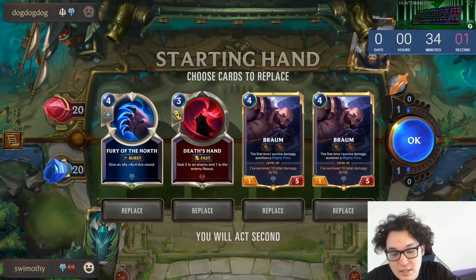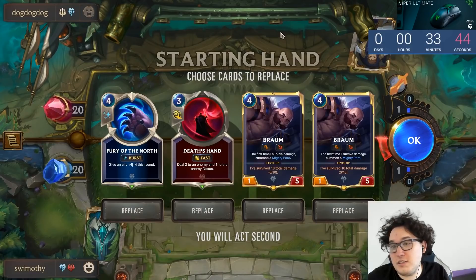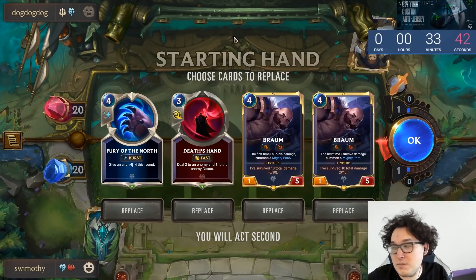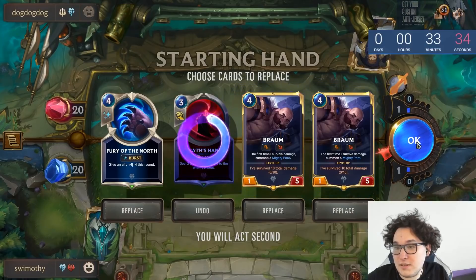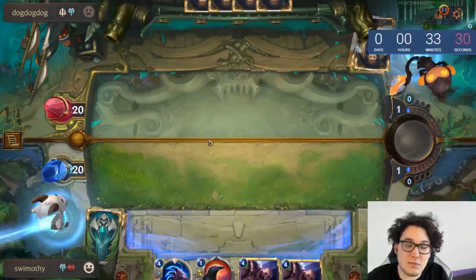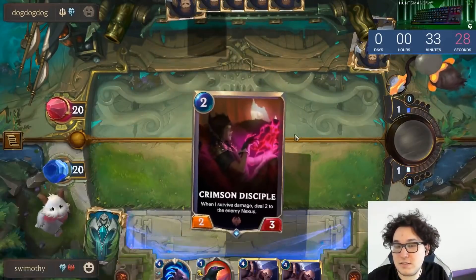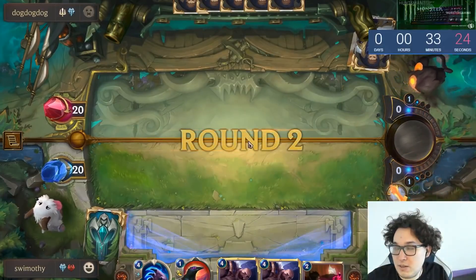This is the weird Braum luck-stack — pretty weird stuff. Fury of the North is good in these mid-range beef matchups. You really just want to be on multiple Braums; Death's Hand usually isn't hitting quite enough here. You just want more beef than the other guy. The double Braum/Fury hand feels solid.